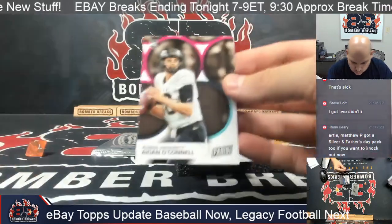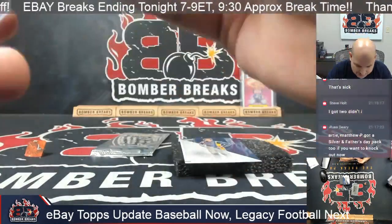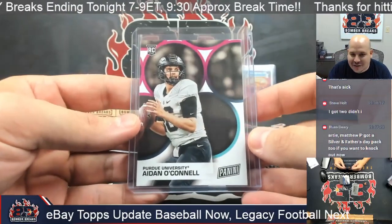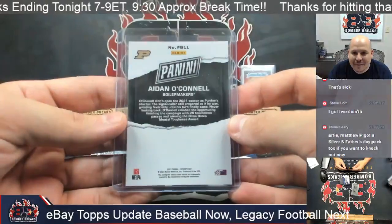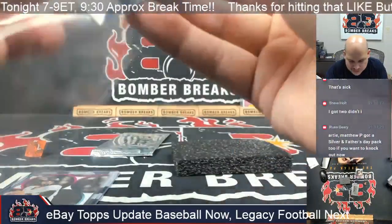Opening the Father's Day pack first: I've got an Aiden O'Connell rookie card from the University of Purdue — I remember seeing his NFL card too but the draft list is buried behind all the packs. Also pulling a Zane Smith NASCAR card.